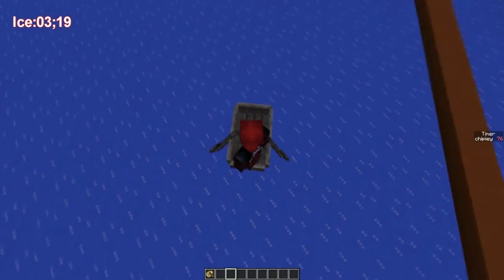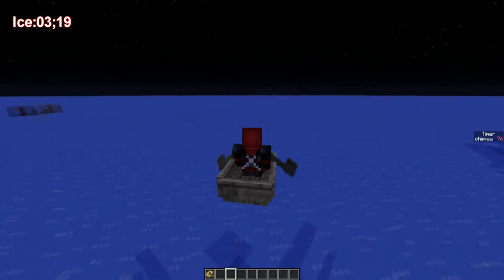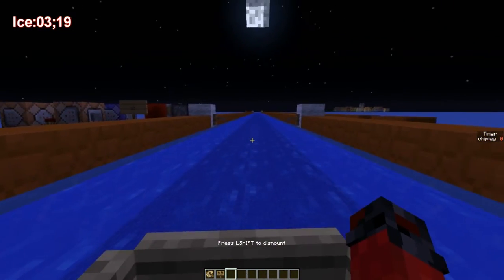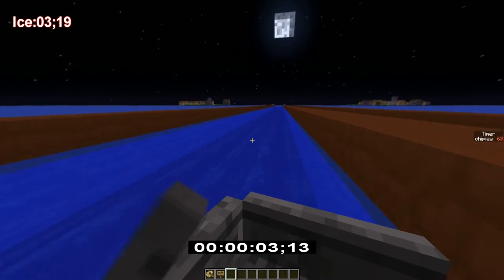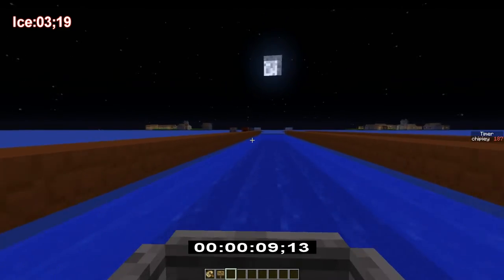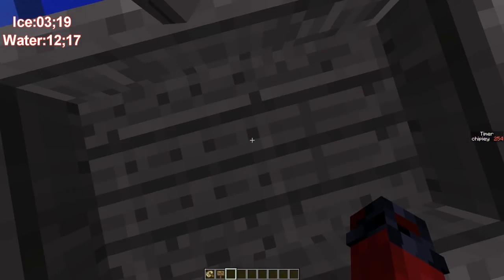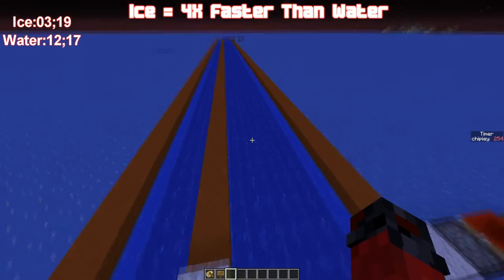I think if you sprint you actually go a bit faster — yeah, you do. So I'll sprint when I'm in the water as well. Let's get around to test number two. Take two, let's go — three, two, one, go. Steering is a lot harder. I'm not sure about that test — where did my boat go?